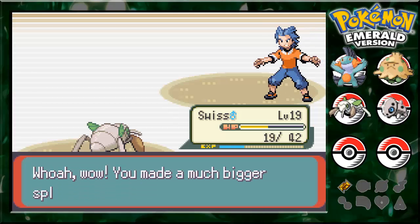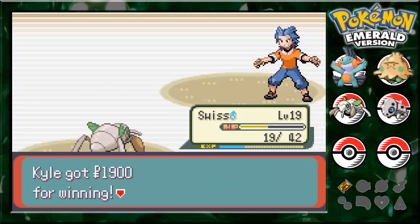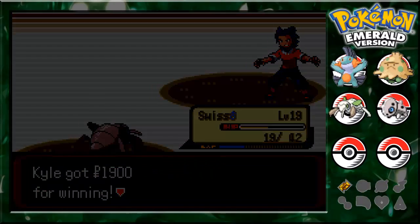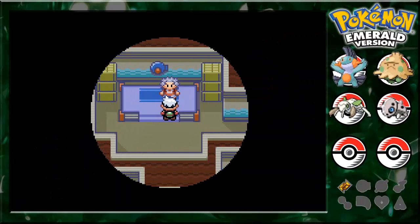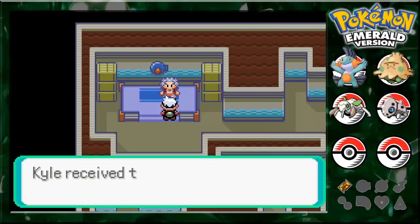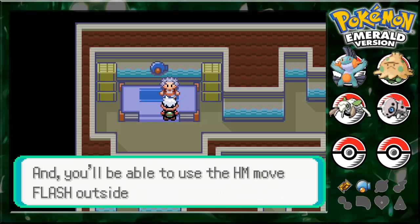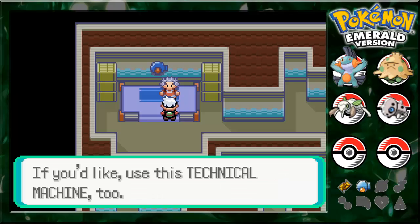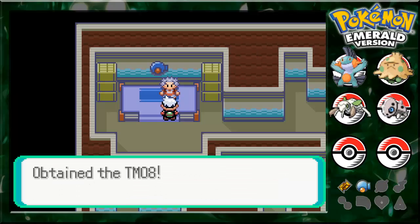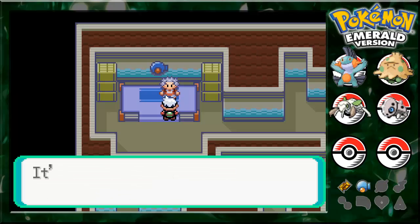So we beat Brawley. You made a much bigger splash than I expected — you swamped me. Take this gym badge. We get the Knuckle Badge. And Flash is stupid, so don't ever bother using it. If you know where you're going, you won't need it, except for one place. If you're playing the remakes, you won't need it at all.